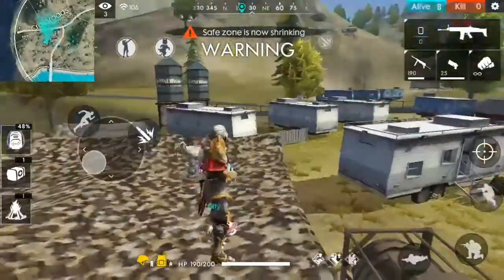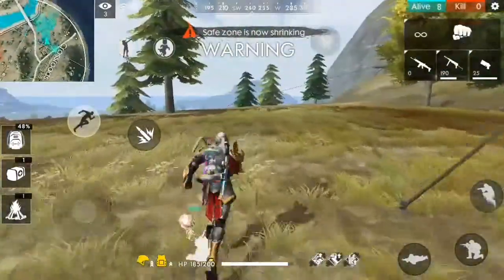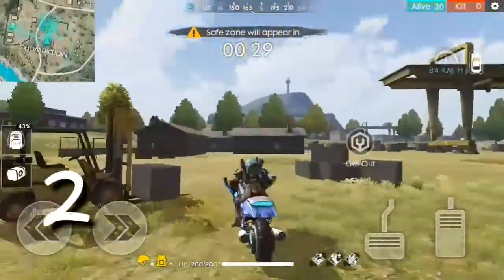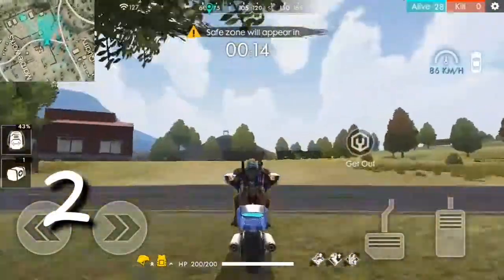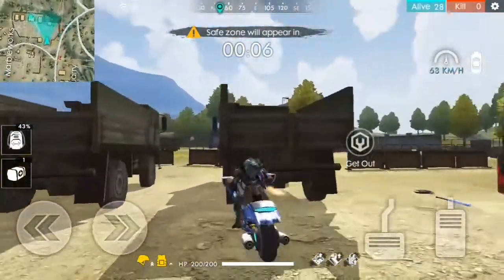This is the hiding place. Next, we will see the hiding place. Marble vars. Here, we have 4 military weight. Let's try this.